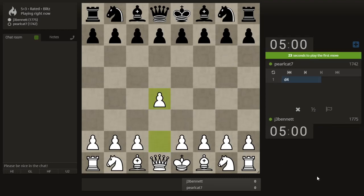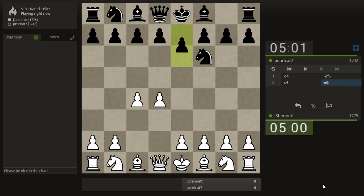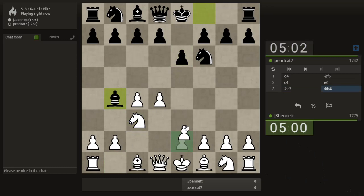Let's start with d4. Pearlcat plays the knight out. Maybe he wants to play a Nimzo — we can do that. He does. We'll go for the Rubinstein variation here.